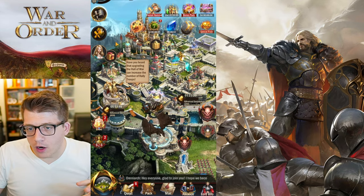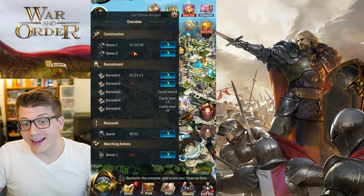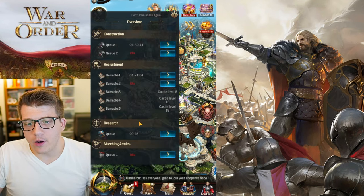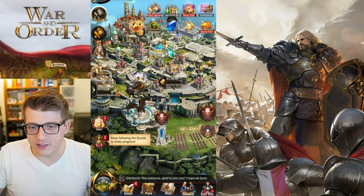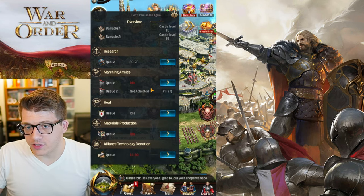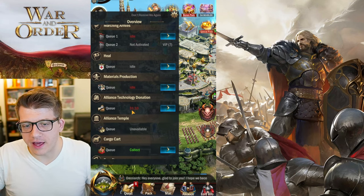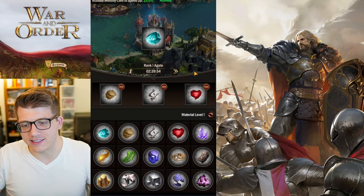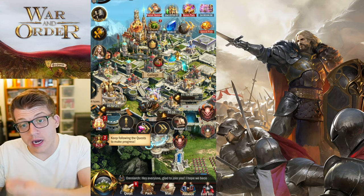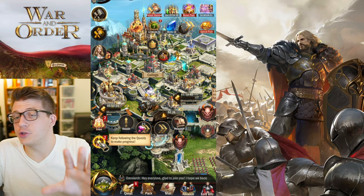Always be researching something in the College, just like always training troops and always having two builders going. The fastest way to check if your queues are idle is to tap the little arrow on the left side of the screen — it shows what's idle in red. You can't research while upgrading the College, so that's a good building to use speed ups on if you choose to spend them.